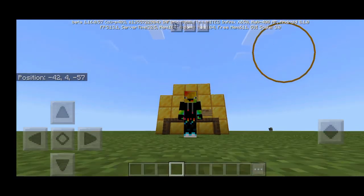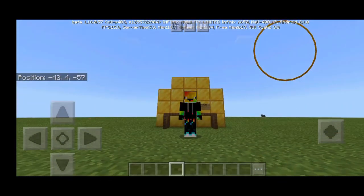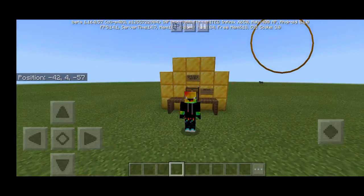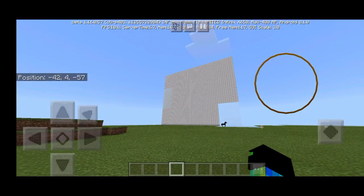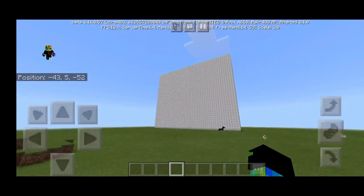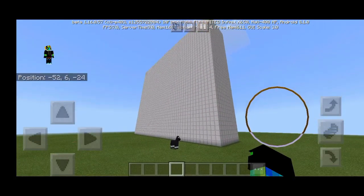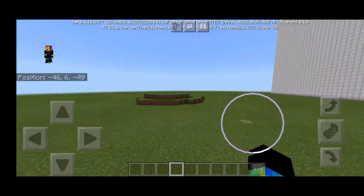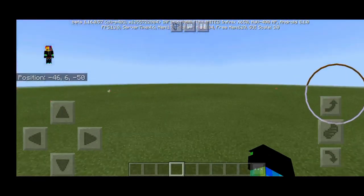Today we are building a TNT cannon in Minecraft and we are going to destroy an iron wall with it. This is the iron wall that we are going to destroy — it's over 10 layers thick — and we are going to make the TNT cannon over there.